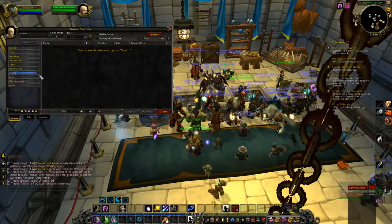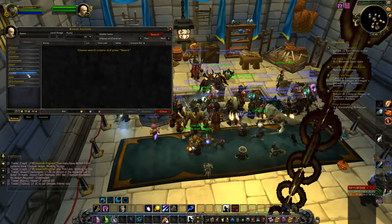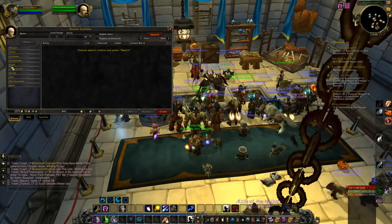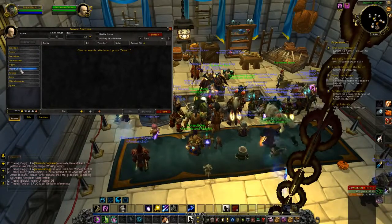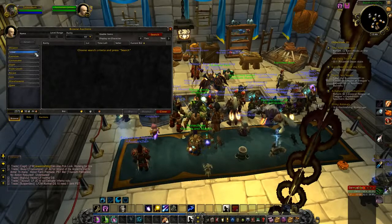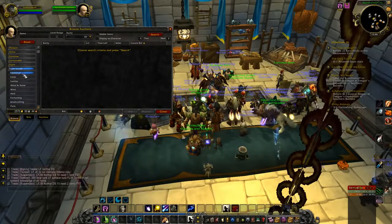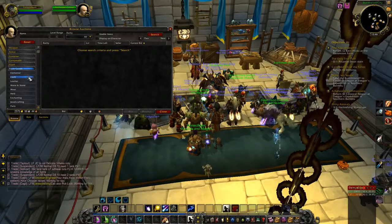One of the important things in buying and selling stuff is to really check the auction house all the time, because you have to know what the normal prices are if you're going to be buying and selling them. The stuff that's most commonly bought is usually materials, stuff like ore, herbs, stuff that people have to use a lot of.